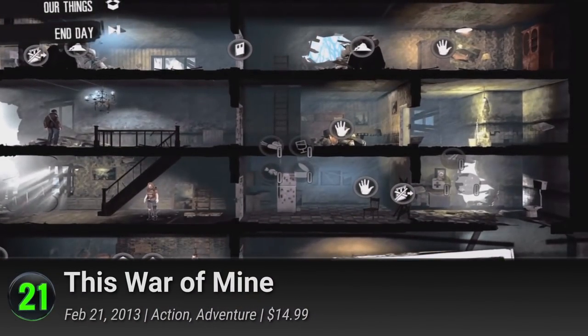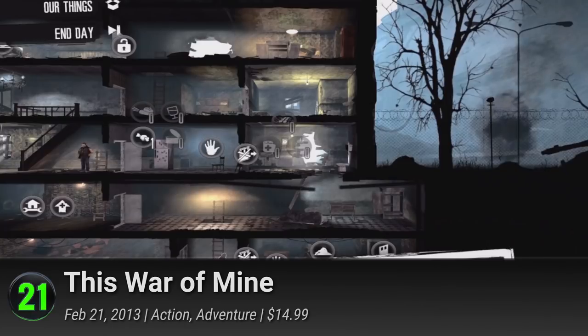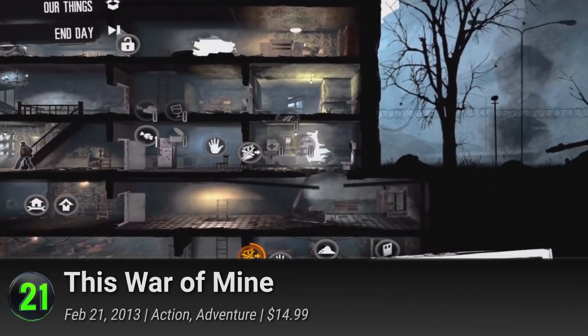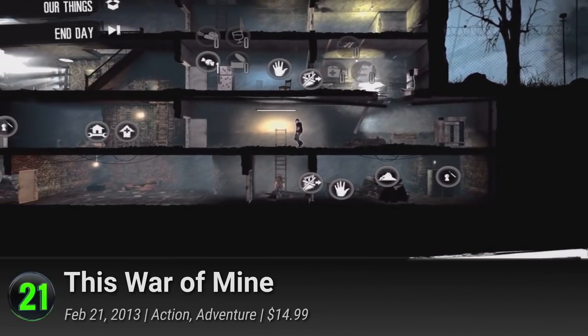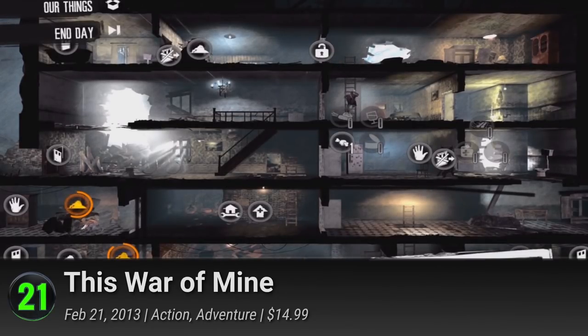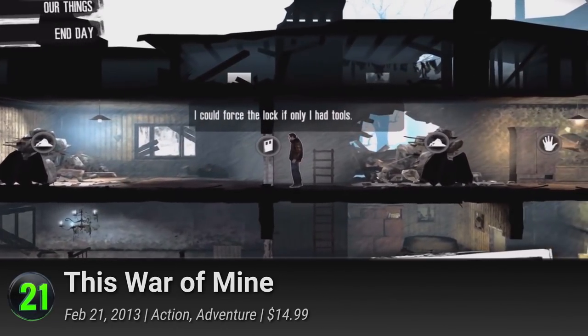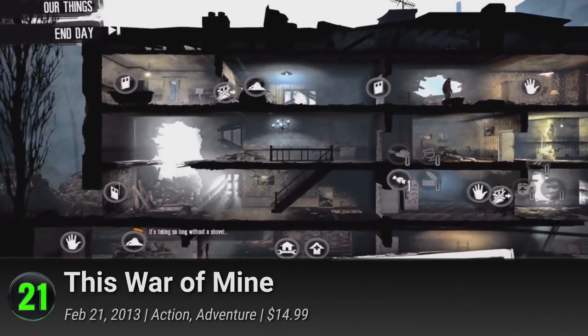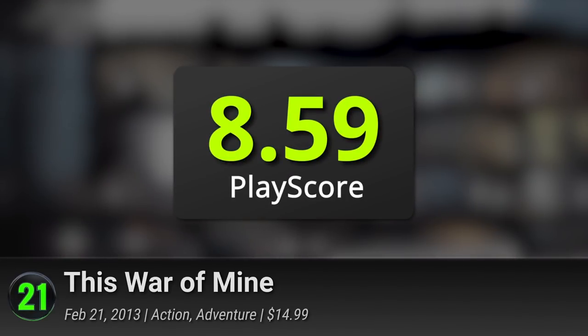21. This War of Mine. From 11bit Studios comes another tragic adventure set amidst the height of war. A survival game at its heart, take control of four refugees as they guard, scavenge and kill for their own continued existence. Manage the scarce resources to satisfy each of their needs, and test your moral fibers in the fight for survival. It's an eye-opening venture and it receives a PlayScore of 8.59.